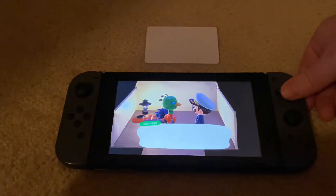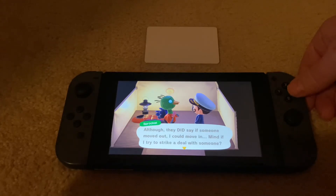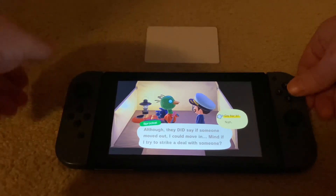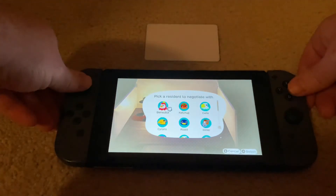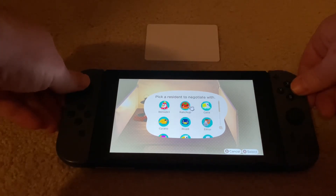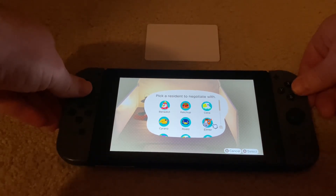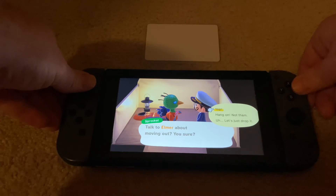He calls resident services, and this is where you see what happens when you have 10 villagers already. He says there's not enough room on the island, but if someone moves out he can move in — so let's strike a deal. You can say 'go for it,' and then you get a list of options to choose who to kick out. Elmer, you're gone. You can change your mind or click 'Yep' to confirm.